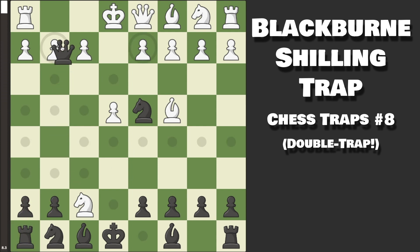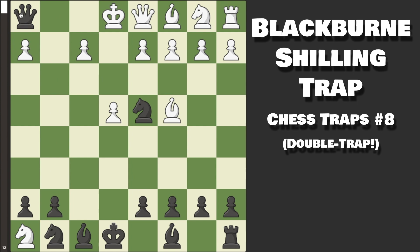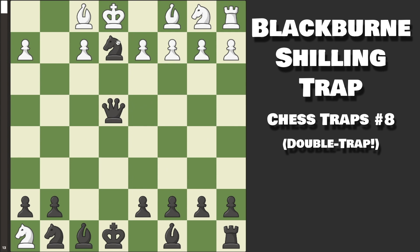We are attacking the Rook in the corner, and they only have one move to actually defend it, which is Rook over to F1. They do have one other attempt, which is capturing our Rook — because after we capture theirs, technically White is up one point of material — but we can force a win. After they block the check, we capture. If they block the Queen, we simply capture it, so they have to block with the Bishop, and you have many, many ways to win.